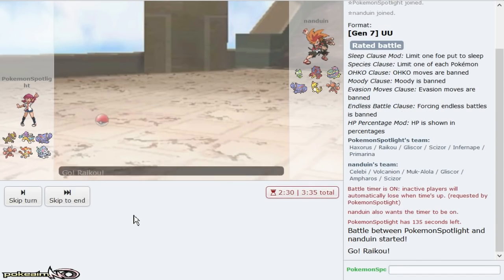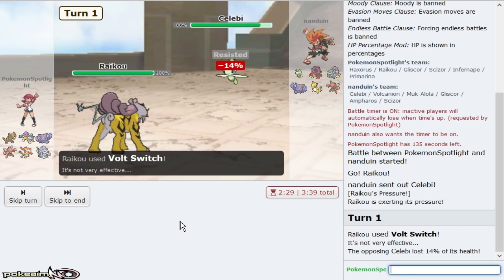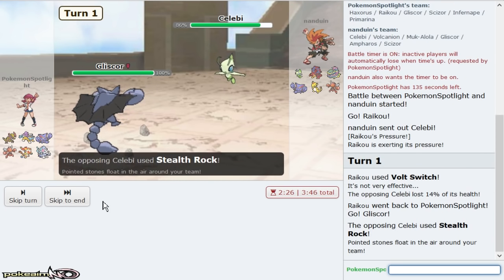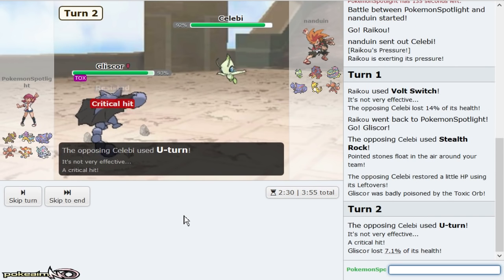Raikou can kind of Volt Switch versus him — he does have a Celebi, but not the biggest deal unless you're running Scarf Earth Power, and even then you won't knock me out. I'll get in Gliscor now. This gives me the opportunity to get up rocks, and rocks may be the difference between Haxorus knocking out his stuff.